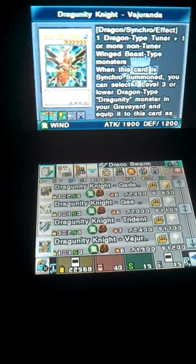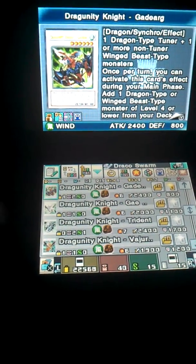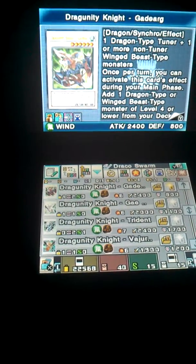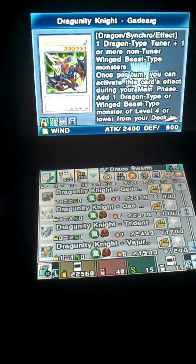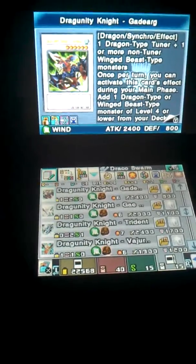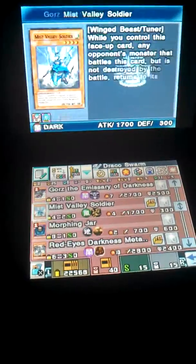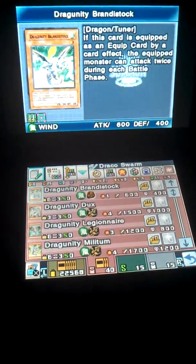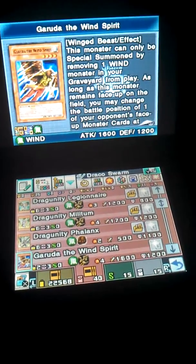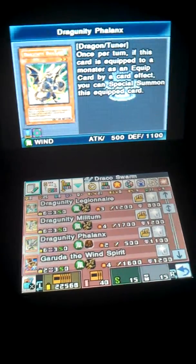The main card to this deck is also Gae Dearg, because when he's synchro summoned, once per turn you can activate its effect, basically adding a Dragon-type or Winged Beast-type level 4 or lower monster from your deck to your hand — in exchange, you have to discard one card. That works well if you have Garuda in your hand and you sync Dux and Phallix together, and you can special summon Garuda. So that's actually another good trick to do.